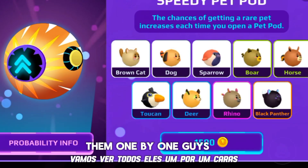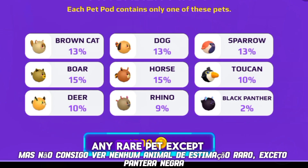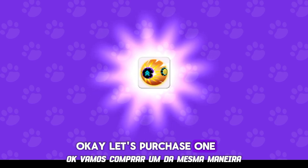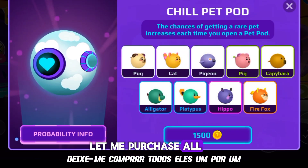This is the cheapest one, only a few coins, but I can't see any rare pet except the black panther. Let's purchase one. In the same way, here are other pet pods — let me purchase all of them one by one.